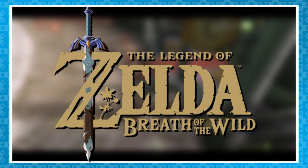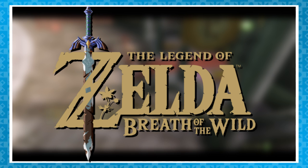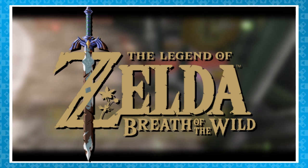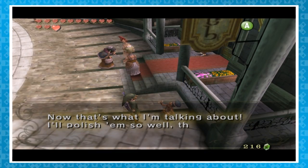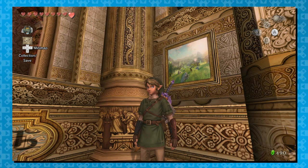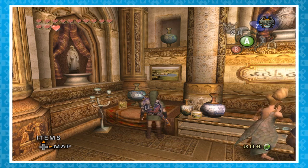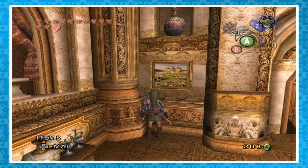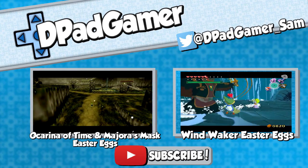In Twilight Princess HD, released on the Wii U, there are a few small references to the upcoming Zelda game, Breath of the Wild. In Hyrule Castle Town, head into Chudley's shop — make sure you get your shoeshine first, otherwise you won't be let in. In the HD version, the paintings on the walls are taken from Breath of the Wild's trailer. In the original GameCube version, the paintings are all classic rich-people-type paintings. There we go — another Zelda game covered.